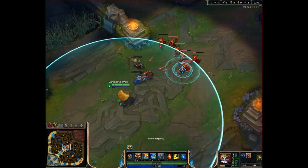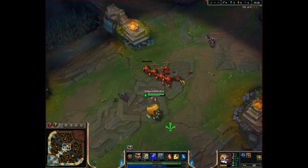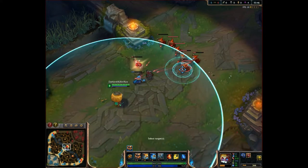Heimer's E is CH-2 Electron Storm Grenade. This allows Heimerdinger to throw a grenade in the air at an enemy champion. If it hits directly on top of the enemy, it stuns them, and if it hits near the enemy champion, then it slows them.